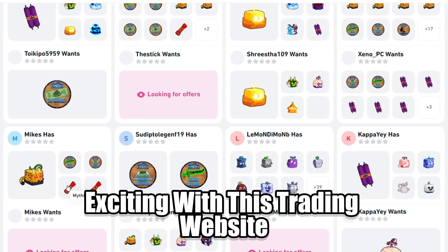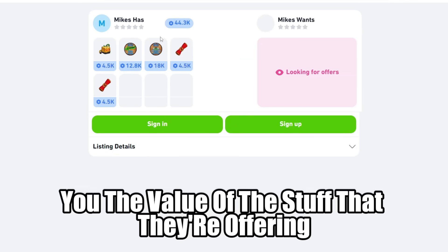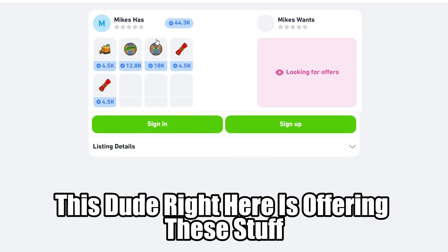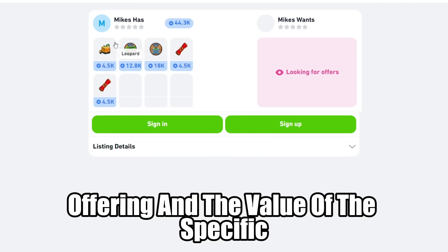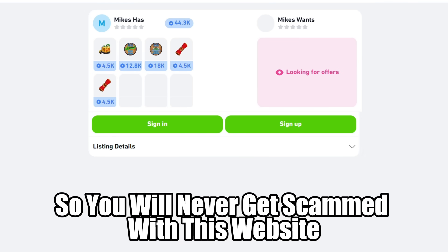One of the things I really found exciting with this trading website is if you click on any one of these trades, it will show you the value of the stuff that they're offering. So right now, this person is offering this stuff and this is the complete value of what he's offering and the value of the specific stuff that he has. This is the trading value, so you will never get scammed with this website.